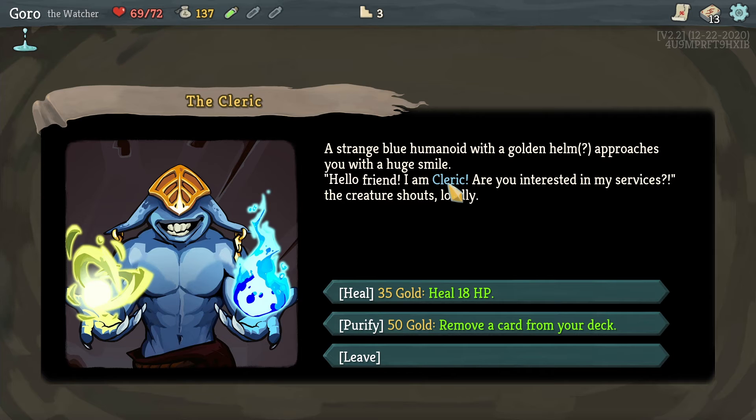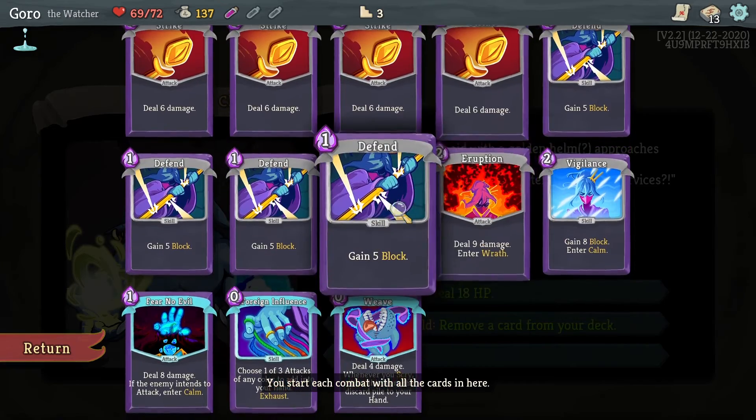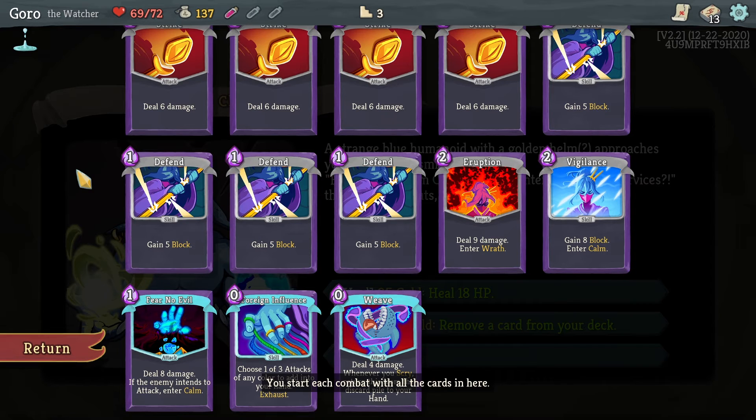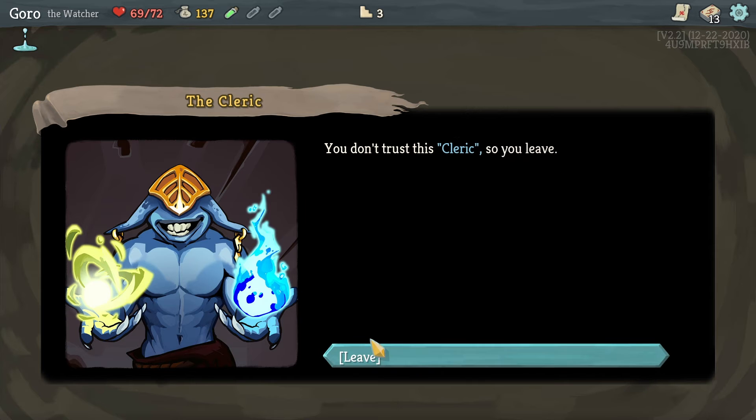With this event it's a Cleric that offers to heal us or remove a card for gold. We don't really have any bad cards to remove right now. You can get curses in this game which are bad — we also have a noisy parakeet over there. We have two parakeets that wait until we're ready to record. We decided we shouldn't do either option and just keep our gold. Apparently we don't trust that cleric.